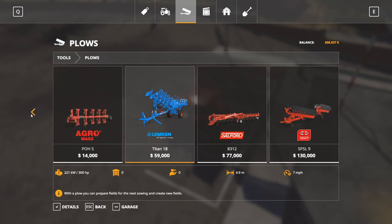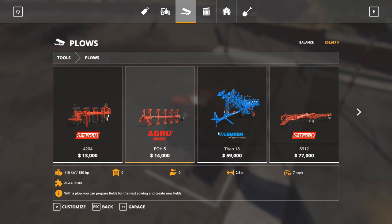It's a massive, huge jump — they take really beefy tractors. Most people are going to be in these two categories right here. We're going to stick with the easier one today, the POH5. It's only 14,000.